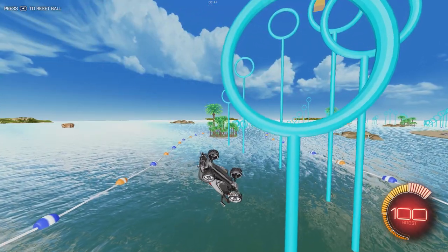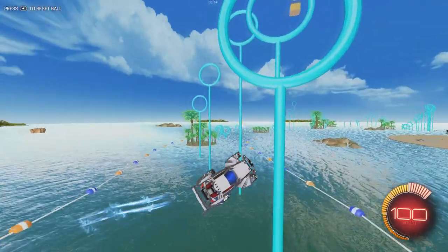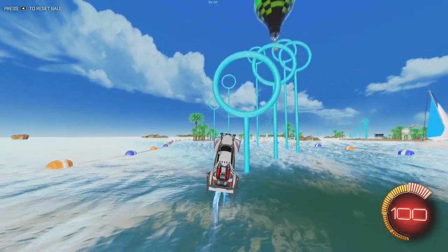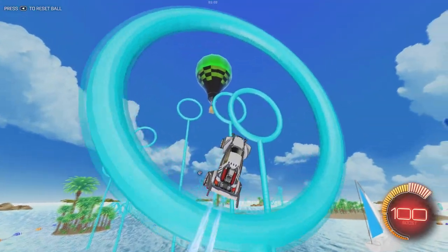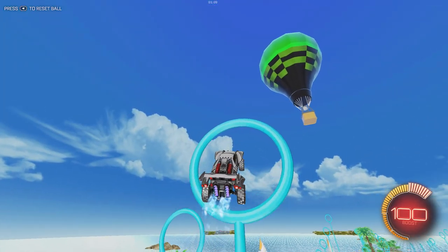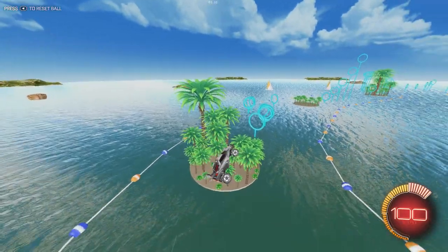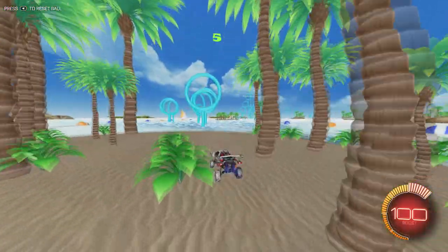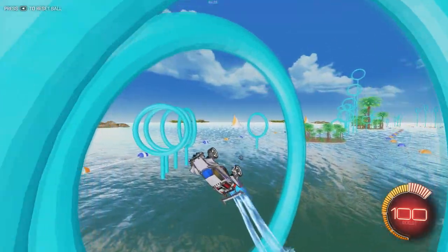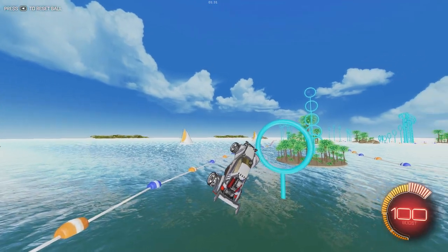One thing I love about this map is hitting the post, which happens a lot. Basically, hitting the post is similar to what happens in-game when you hit the wall awkwardly or hit another player in the air — you might just lose control completely. You can still recover in some of those situations, and this map will help you practice that in-game feeling.